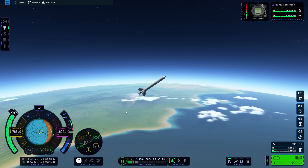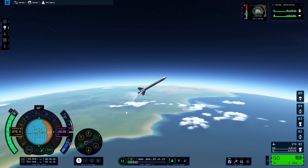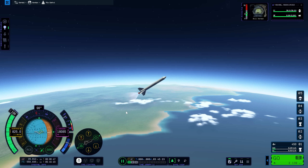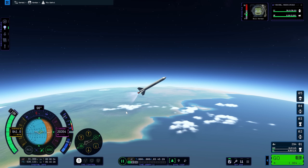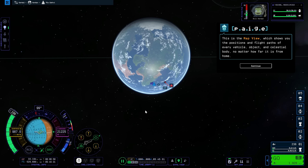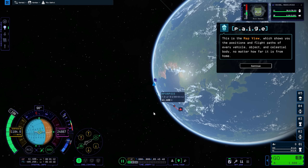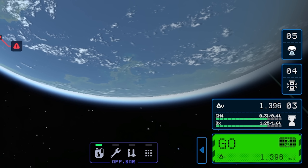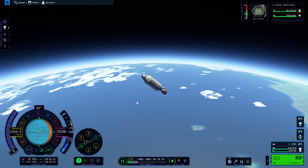Another thing I noticed almost immediately was the improved feedback on the controls and navigation. As with KSP1, you use the WASD keys to navigate your ship, but it now feels far more responsive than it ever used to. It's likely going to split the player base a little, with some people preferring it and some preferring the previous version. Switching to the map to check on things — we've got to stage, we're running out of fuel. This is a perfect opportunity to show you the staging UI, which I feel is now far cleaner and much easier to read.